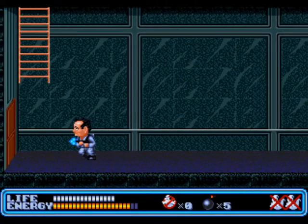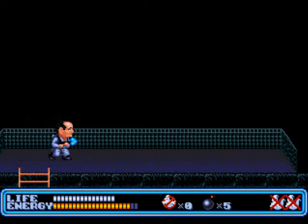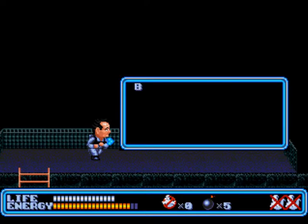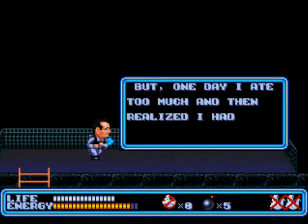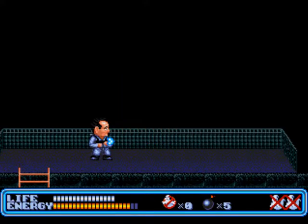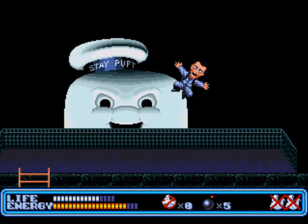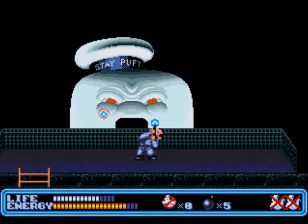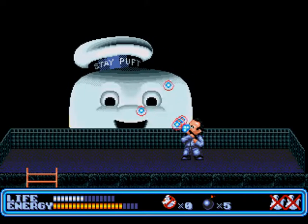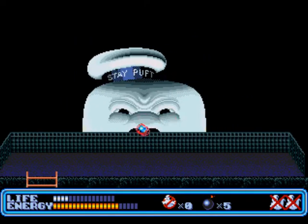We get a health refill and here comes the ladder so we can climb up and finally take care of Stay Puft for punching through the building. Stay Puft says he'll turn us into marshmallows — the hell he will. Here's the boss of the high-rise building: the Stay Puft Marshmallow Man. He will shoot lasers at you, fire flaming pillars at you — your job is to dodge them and keep up the offensive by shooting him in the face.